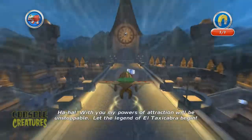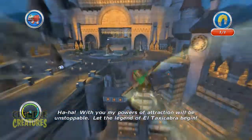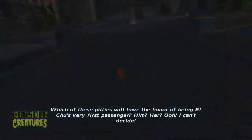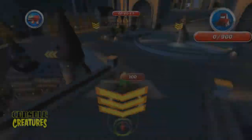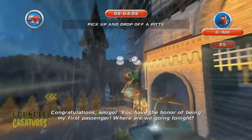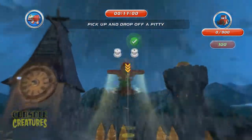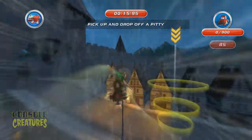I haven't seen the movie — I'm not even sure if it's out yet — but you play as characters from the movie and do missions. This one specifically has you pick up these little characters called 'pities,' acting like a taxi service. I missed the exact name but it said something like 'lucha taxi.'